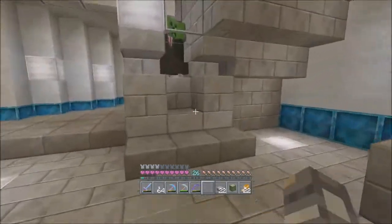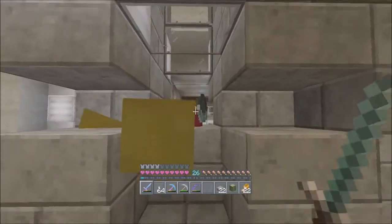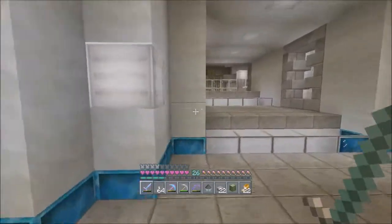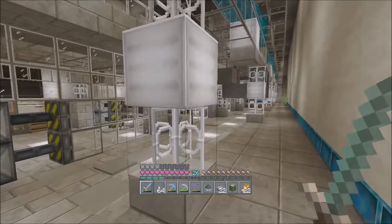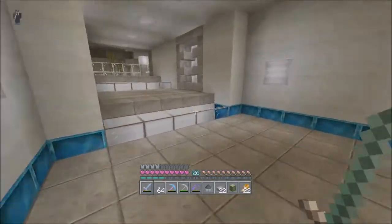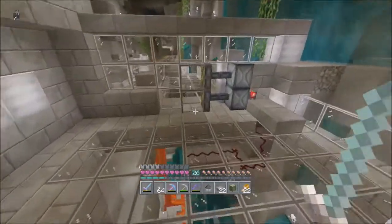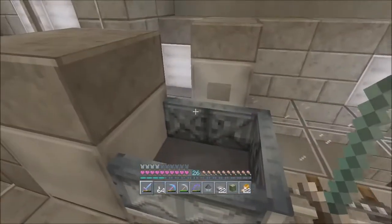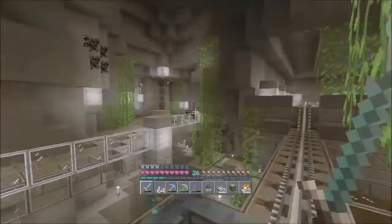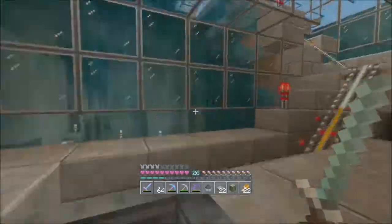I got some creeper eyes. I need 29 XP so I can fix my pick. Oh no, it's all upstairs, it's going to be all upstairs. I've got to go back up to the storage room - I need to go to the wool chest. I totally forgot that I moved everything out of here. I mean, this place is pretty spick and span.